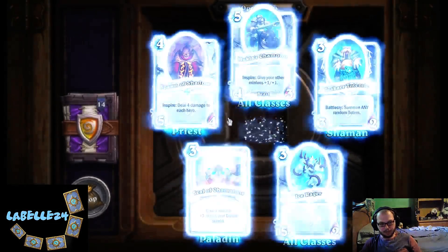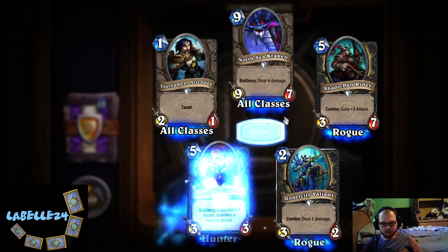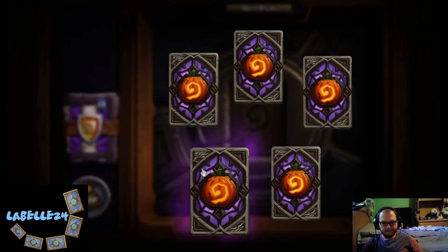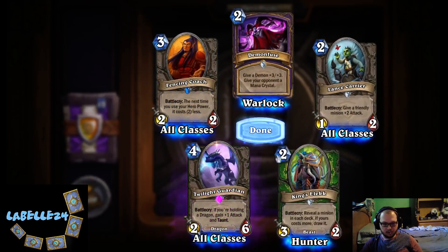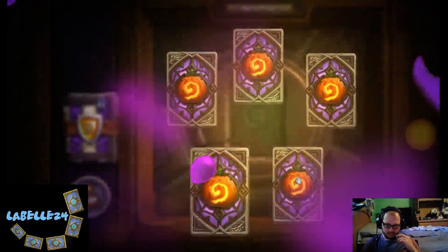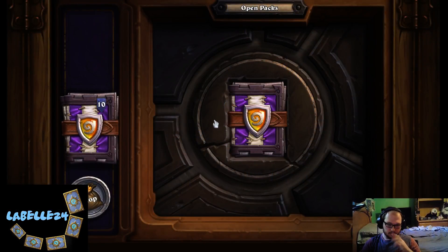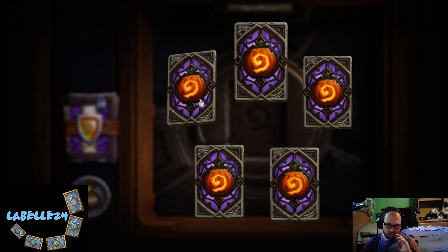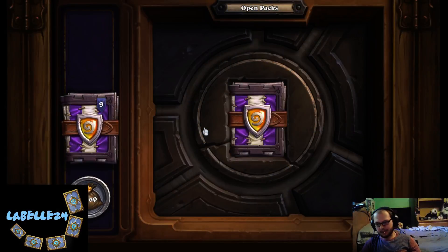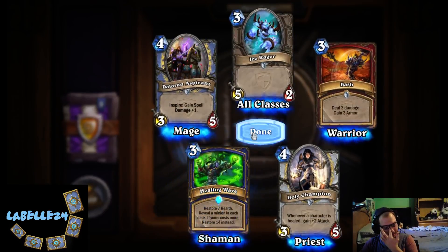Whoo, Tuskarr Totemic — might just make a Shaman deck, I got some good Shaman cards here. Ram Wrangler, Ram Wrangler — oh, got an epic! Twilight Guardian — yeah, that's going to be good in Dragon decks. I just need a Ysera, you know, to make Dragon decks work. Cut-Purse, Cut-Purse. And Reno... that's probably a good card. Savage Combatant, I like that card. Yeah, I think Murloc Paladin just has to happen. Healing Wave — very nice.